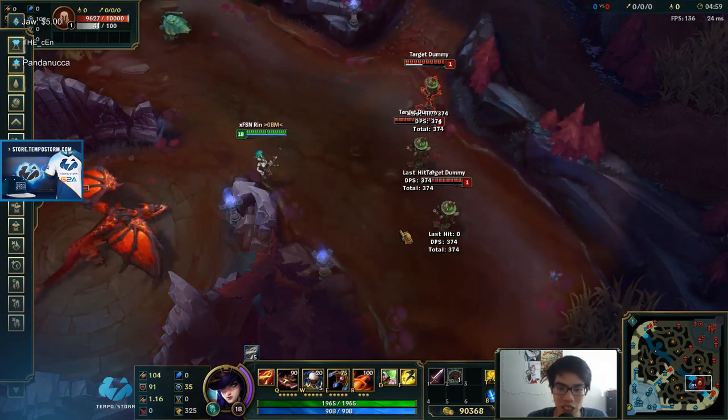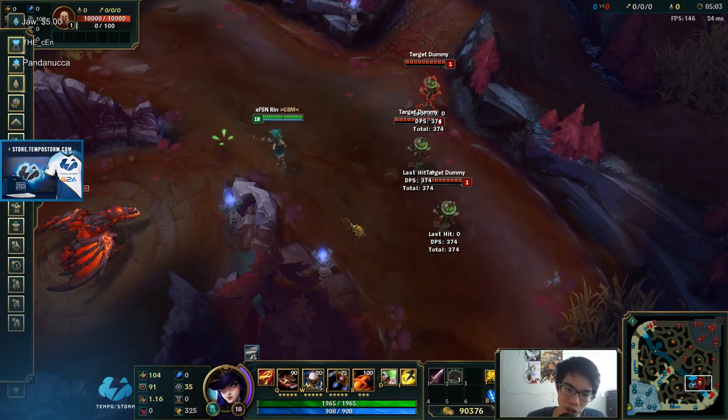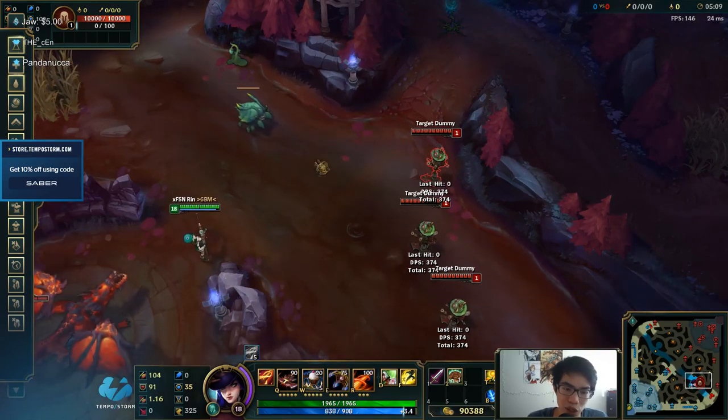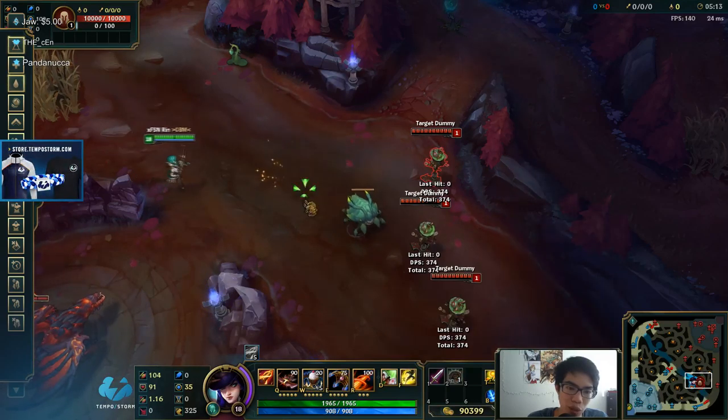Here's the crazy thing — this is the stuff all Caitlyn players have trouble with. When you net flash, it's very interesting. So if I net in this direction, I will get pushed back. So net flash — whoa, that's what happens.